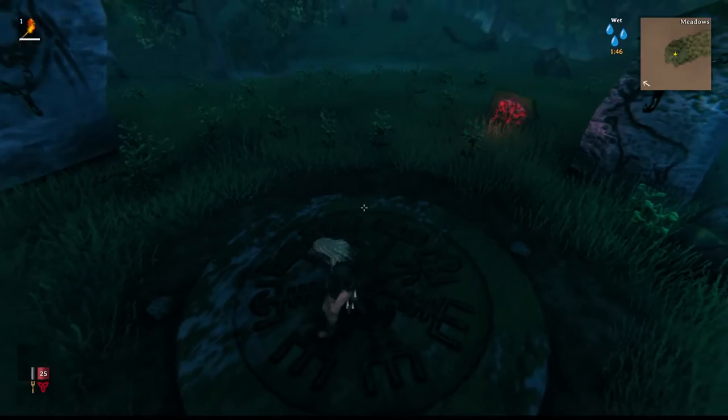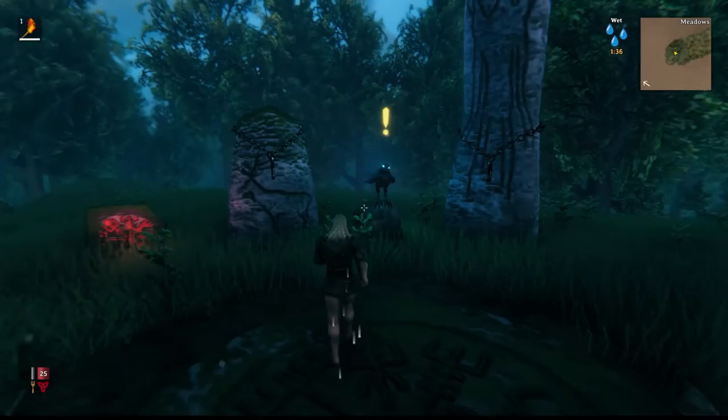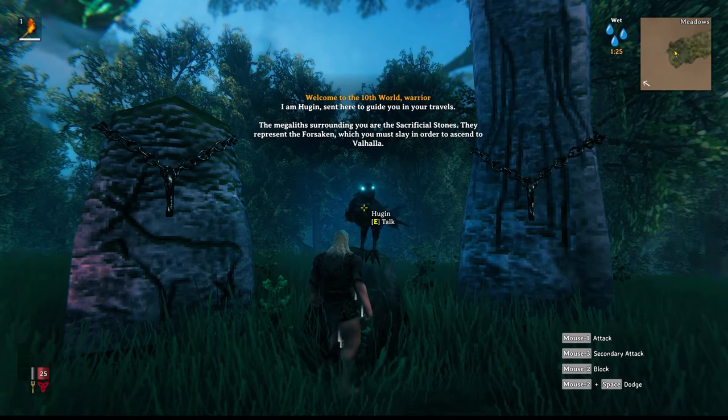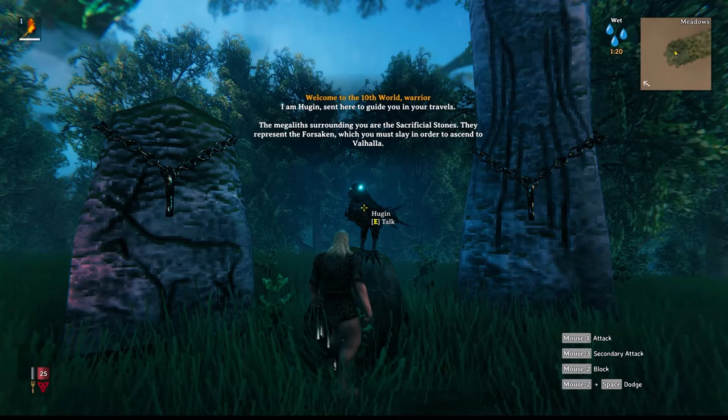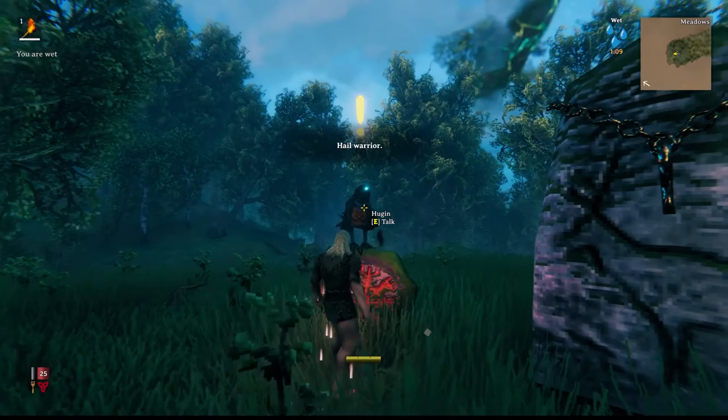The graphics are a little more on the PS1 style - old school graphics. So if you've played any PS1 or 90s games, you'll recognize a lot of this. This bird here - Hugin - will teach you how to play. He says: 'Welcome to the tenth world, warrior. I am Hugin, sent here to guide you. These megaliths surrounding you are the sacrificial stones - they represent the Forsaken which you must slay in order to send to Valhalla.'